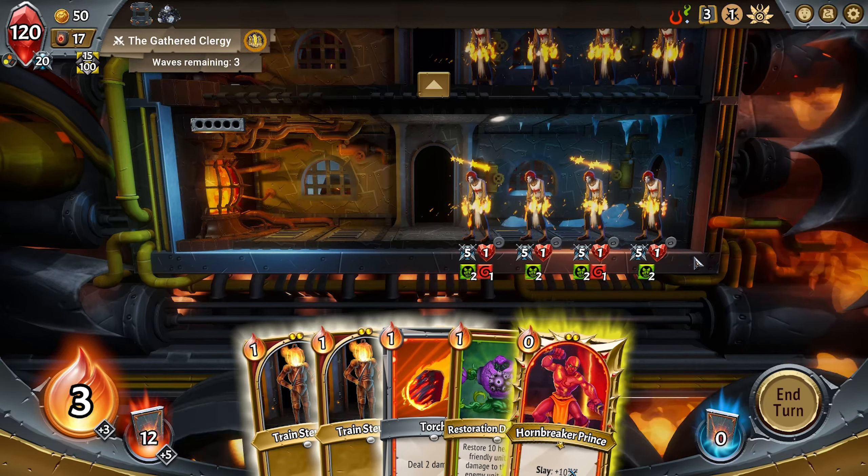So this is the battlefield of Monster Train. In every battle, units from your enemies will enter a floor of your train — generally the bottom floor — and work their way up to your pyre and start attacking it. We chose the modifier that spawns them on all our floors, so I'm pretty certain our pyre is going to take some damage this turn, but that's okay — we'll get some extra coin for it. Your hero spawns in your hand at the start of every combat and costs zero, so you can just play him.